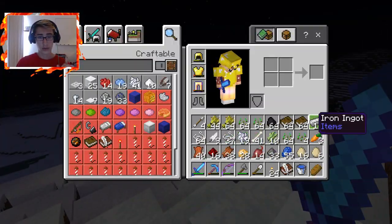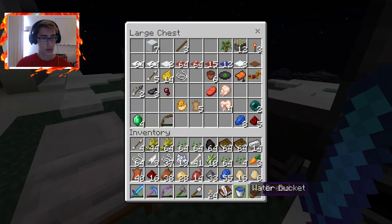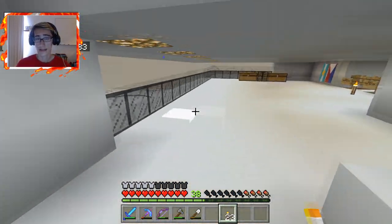Before we head out I'm actually going to go and grab one final thing — our sugarcane. I'll have to free up some inventory space. Maybe they don't want eggs anyway.